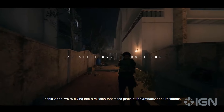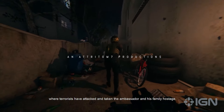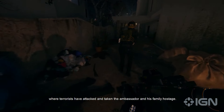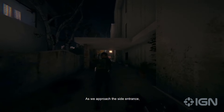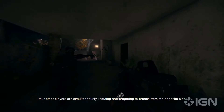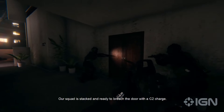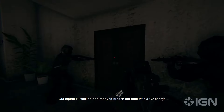In this video we're diving into a mission that takes place at the ambassador's residence, where terrorists have attacked and taken the ambassador and his family hostage. As we approach the side entrance, four other players are simultaneously scouting and preparing to breach from the opposite side. Our squad is stacked and ready to breach the door with a C2 charge.